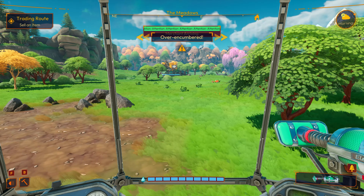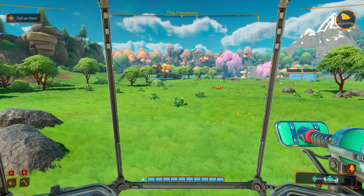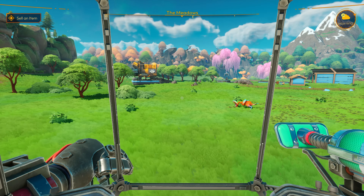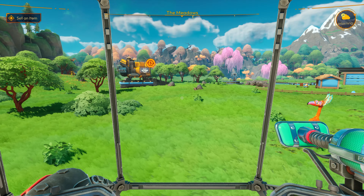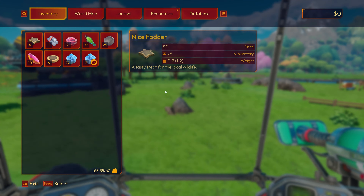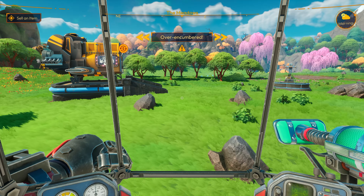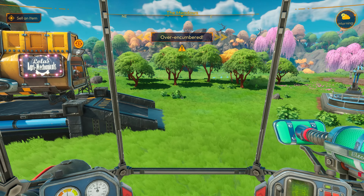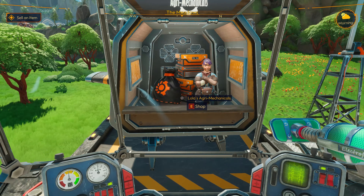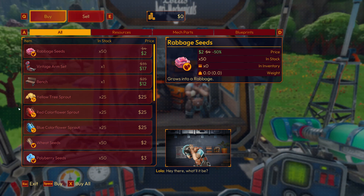We're going to go find our pond and get some water. Man, we are still over-encumbered — I've got to build some more chests. Oh, it looks like our merchant is arriving already. Well, I better get back over here and see what they have. I need to sell an item. I should have quite a bit of stuff.